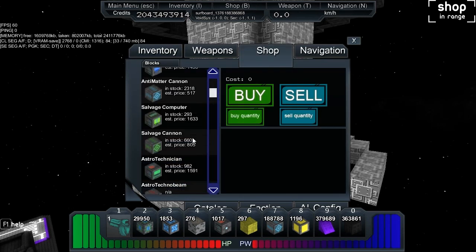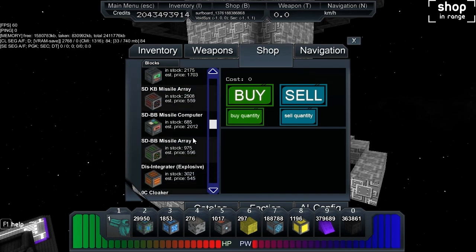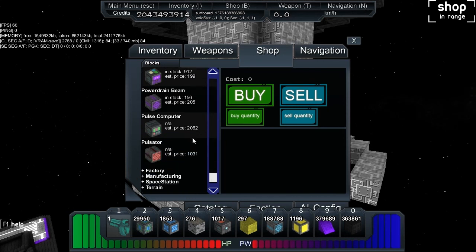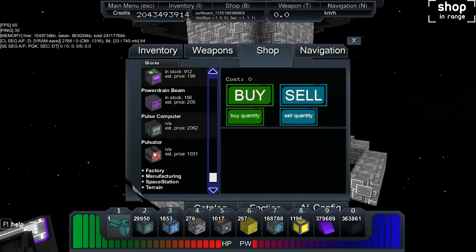Let's go to shop, then ship, and scroll down. In here — there it is: Pulse Computer and Pulsator.